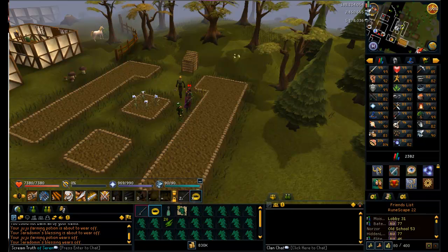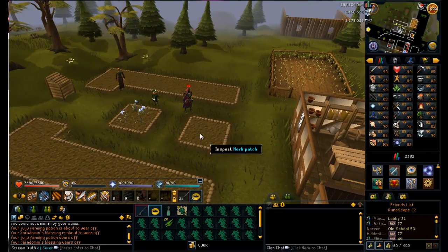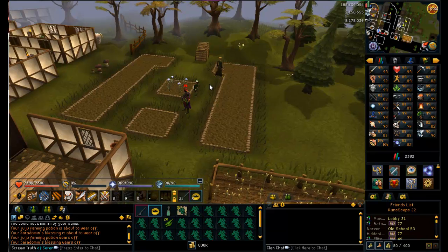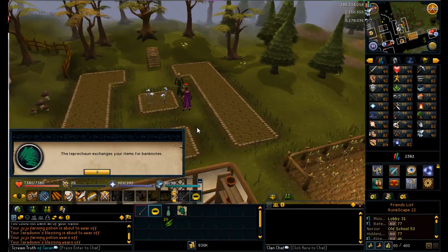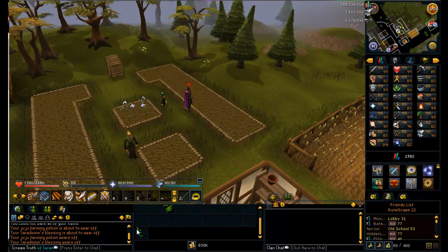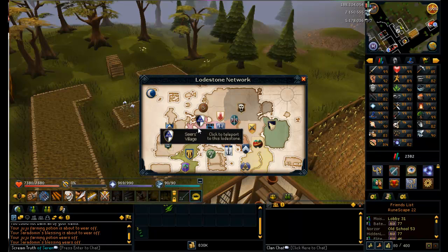Maybe it's just the noob side of me showing, but I'm having really good luck farming today. On one of my herb patches I got 17 lanadimes using the Juju farming potions. I've never farmed Snapegrass before, but holy crap you get so much out of each one - I almost got a full inventory. I've done two of these, gotten three seeds, and gained about 4k experience from just one allotment.